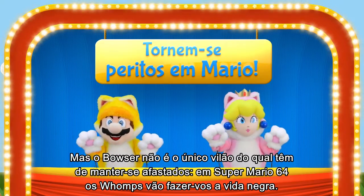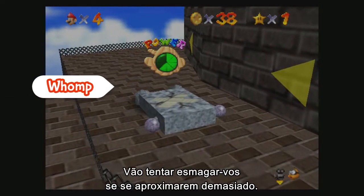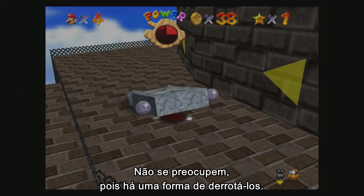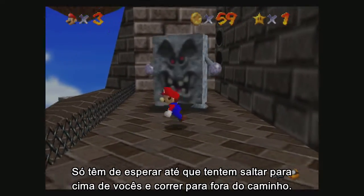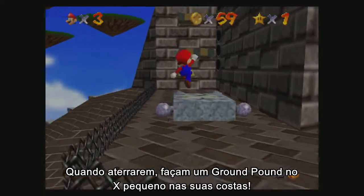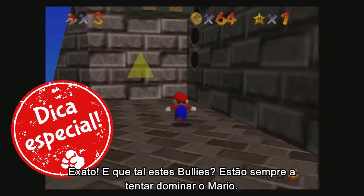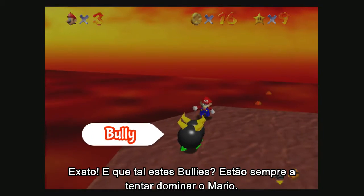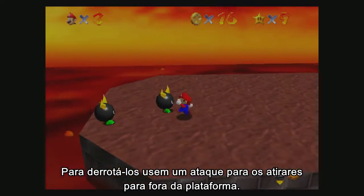Bowser's not the only one to stay clear of though. In Super Mario 64, those Whomps can be a real pain — they'll try to squish you if you get too close! There's a sneaky way to defeat them: wait till they try to jump on you, run out of the way, and when they land, do a ground pound on the little X on their backs! And what about these Bullies? They're always trying to push Mario around! To defeat them, use an attack to push them off the edge of the platform!